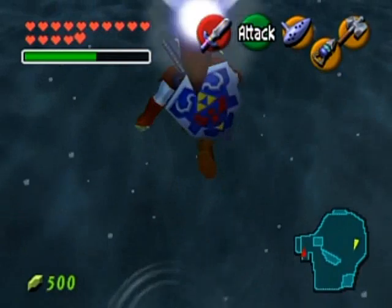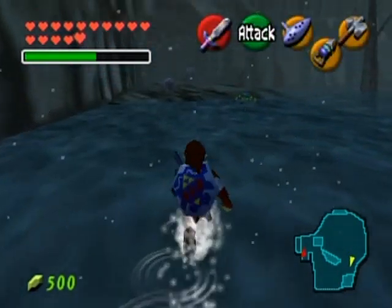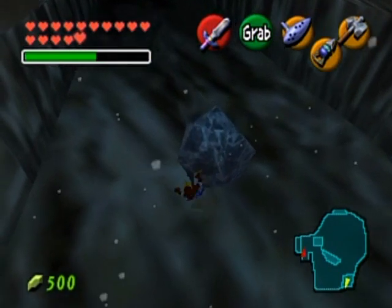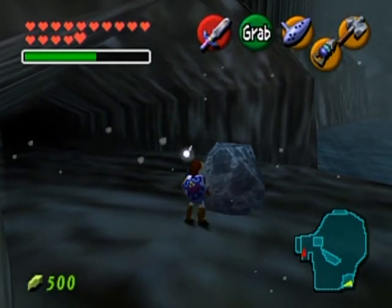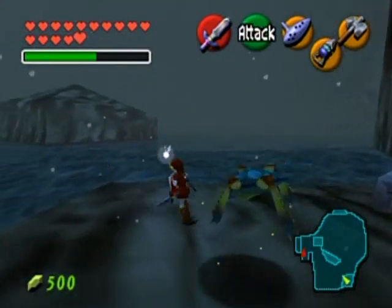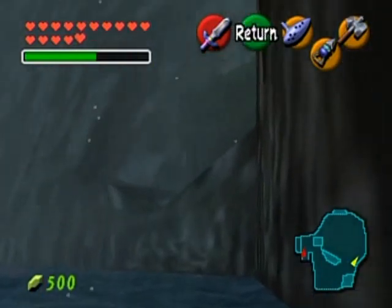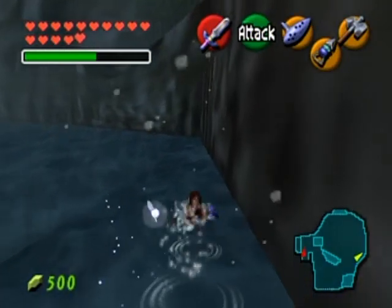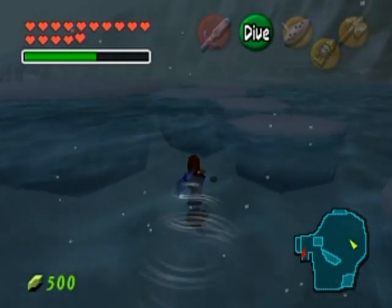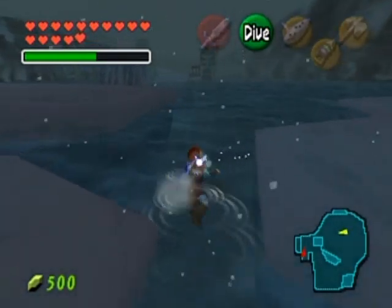Now remember where the great fairy was over here? Despite this area being extremely frigid, for some reason you don't take damage or die when you're in the water. There's something around the perimeter that leads you to that little cut-out area in the mountain. Underneath a rock there's a hole you jump down, then you follow a path through some invisible enemies — I believe they're all Skulltulas. Climb up to the top and you'll get yourself a gold Skulltula.